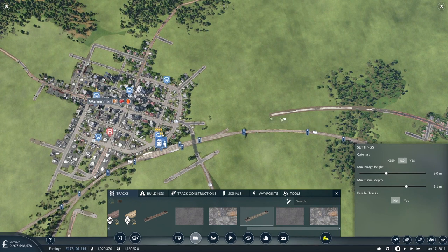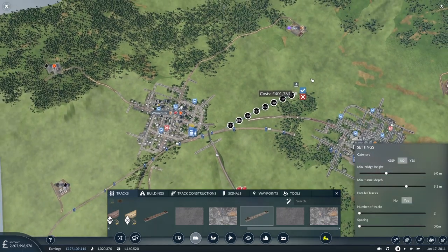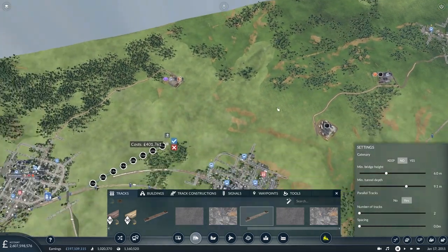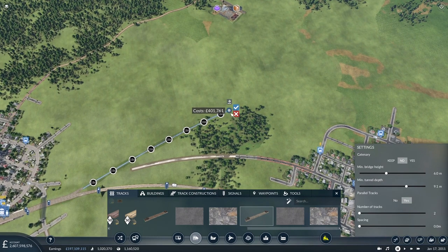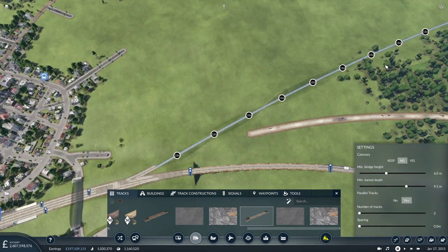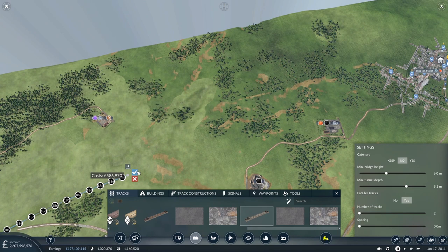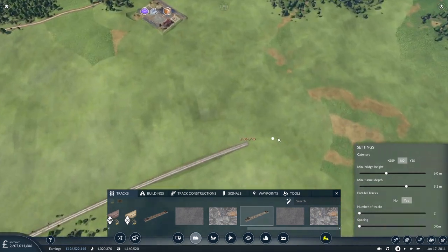Everything else beyond that point should be good. Right, so let's get back to our track building. We could turn on parallel tracks here because we're not doing anything too dramatic in terms of the geography - like building bridges and tunnels. That's all looking very good - fast and flat, we're heading towards Shepton Mallet, which is where we want to be.